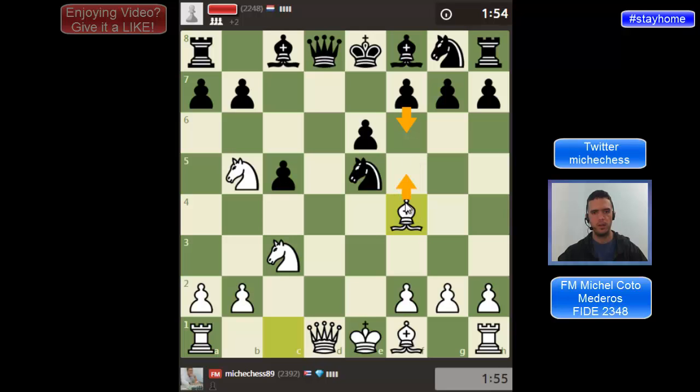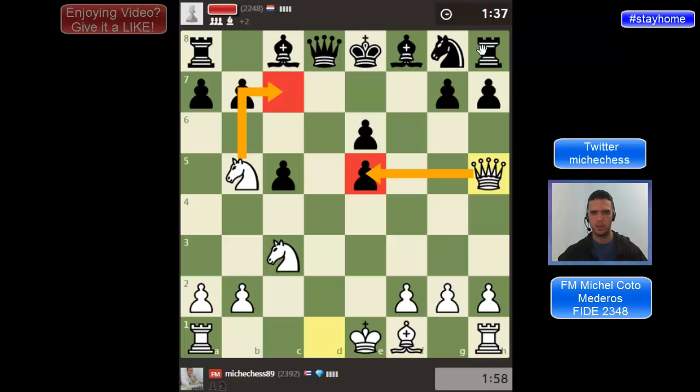After F6 I just take here and then I'm in a position I think I've studied. What should be better here? I just take. And after the capture I can play Qh5. If he plays G6 I'm taking and then threatening Nec7. I'll also threaten Qh8. Another move here is Ke7 but it's looking very bad.